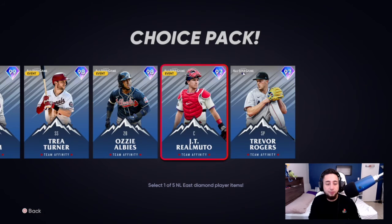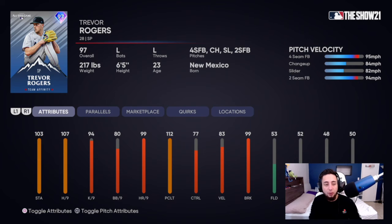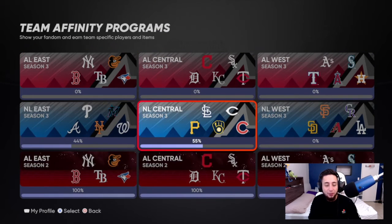Trevor Rogers is a left-handed pitcher — fastball, changeup, slider, and two-seamer. 103 stamina, 107 hits per nine, 94 K's per nine, 99 home runs per nine, 83 velocity, 99 break. Nothing out of this world — only four pitches, the most common ones. Rogers and Kikuchi from the Mariners are the two worst pitchers in this Team Affinity Season 3 — just the two worst diamonds in general.